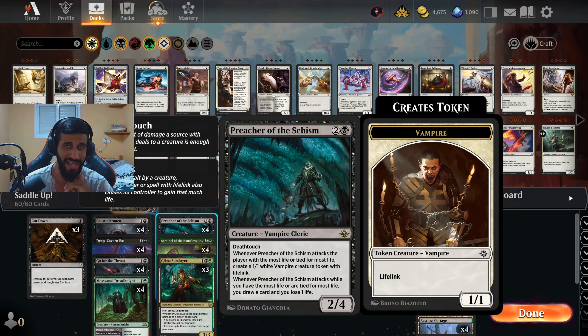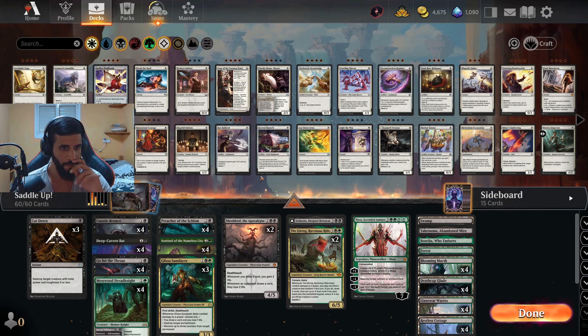I never played a game where I didn't have a target to Saddle, unless my opponent removed something, which actually happened quite often. Still, you have a lot of targets to Saddle, and you force a removal out from your opponent, which is always good. For the most part, this is just standard Golgari midrange.